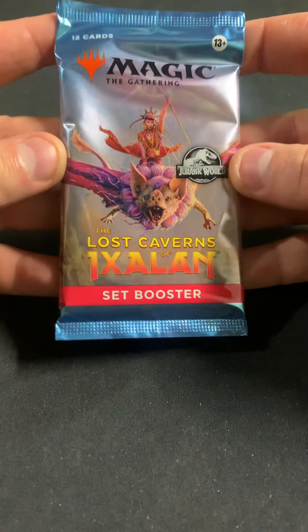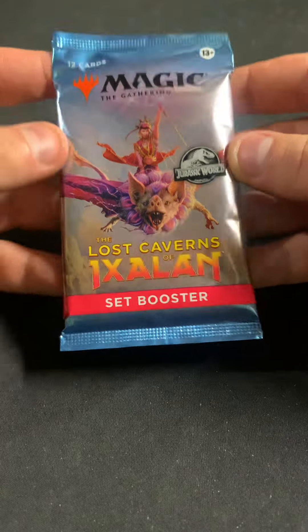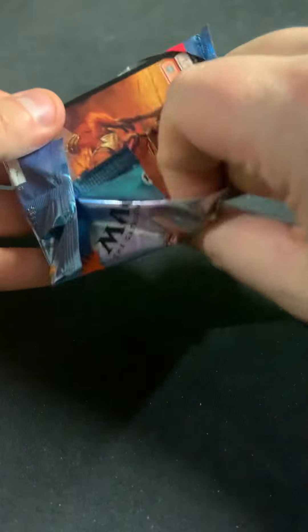Hi there, it's Tim with Far North Magic. Today we're trying Lost Caverns of Ixalan — Septac as the Quick Rip.